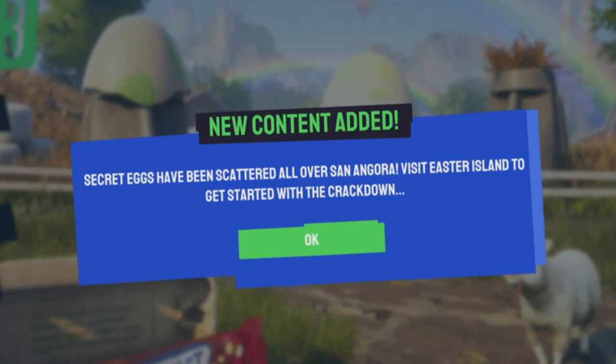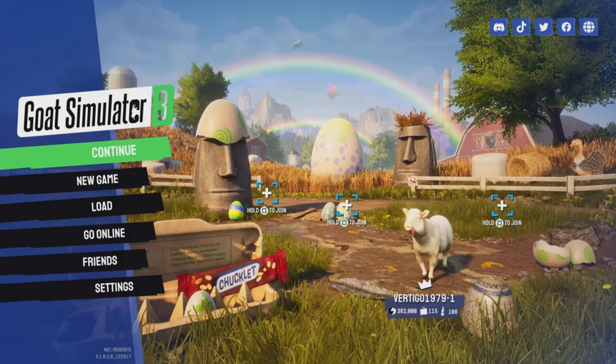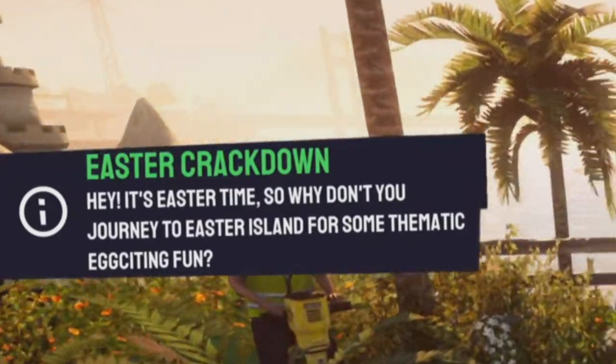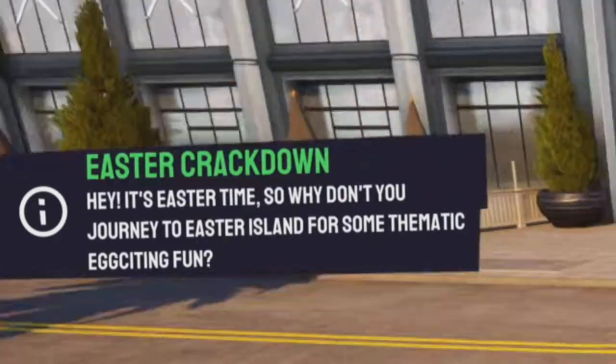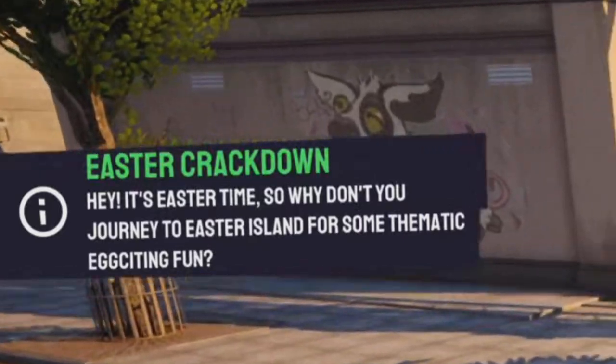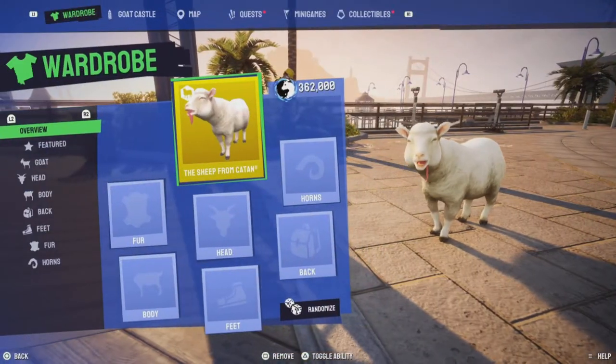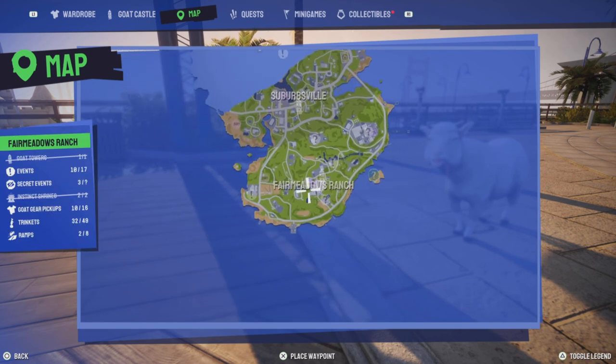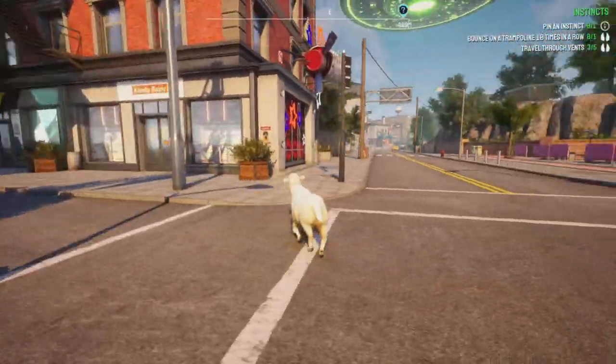Secret eggs have been scattered all around San Angora — visit Easter Island to get started with the crackdown. Hey, it's Easter time, so why don't you journey to Easter Island to find some thematic exciting fun? Easter Island — oh, right here. Okay, we gotta find a car.